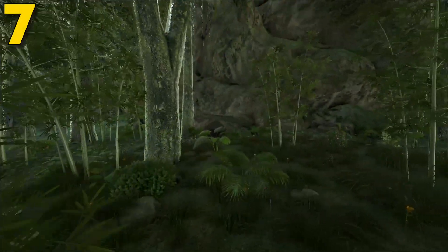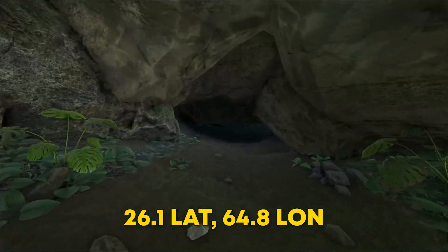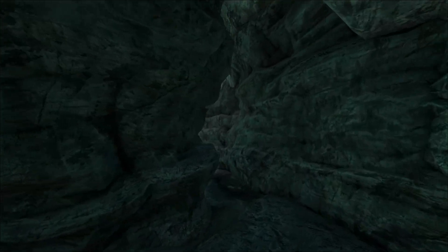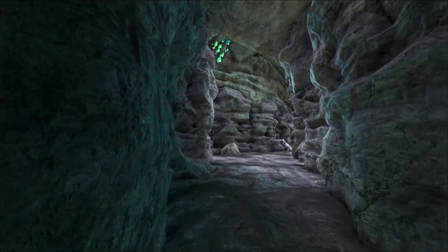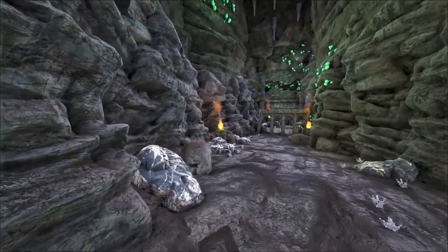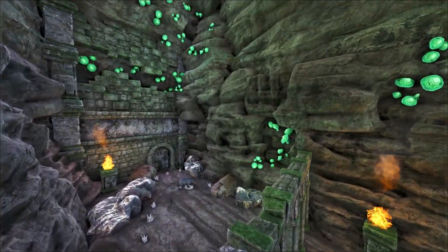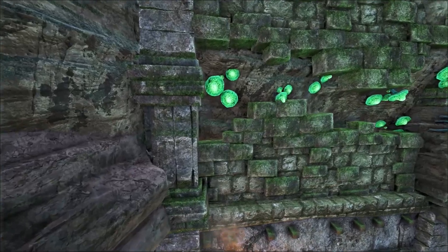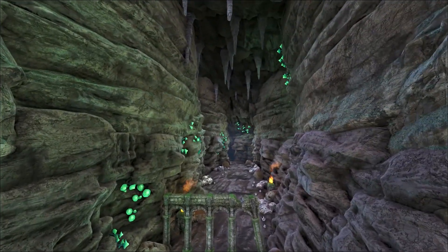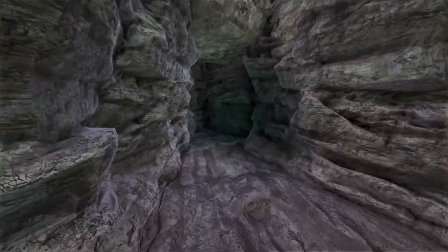Coming at number 7, this is Crouch Bear Cave, which can be found on The Center at 26.1 latitude and 64.8 longitude. I'm going to rate this cave a 9 out of 10. This cave is just insane because of the amount of room that there truly is. If you're looking at it right now, there is just so much to work with. The ground is a little bit angled, so it's slightly difficult, but if you get the foundations laid out right, it is amazing. A lot of people don't know this, but back here there's actually a little hidden compartment where you can build stuff. The biggest thing about this is the entrance — if you know how to build that right, it'll work amazingly.